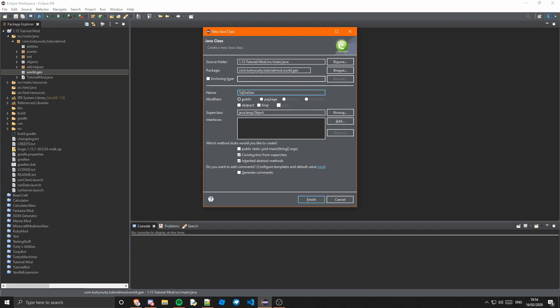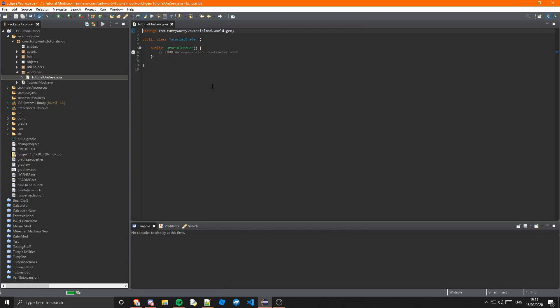Actually, I'm going to call it TutorialOrGen. This is not going to extend anything, it's not going to implement anything, and it's not going to have any annotations — it's just going to be a normal class. In here we're going to want a method which is public static void, and we're going to call that generateOre.